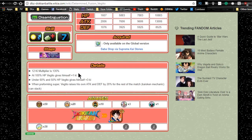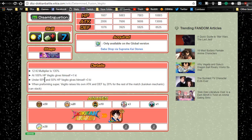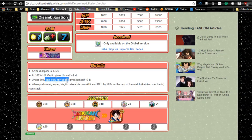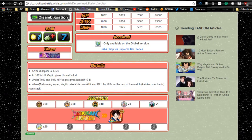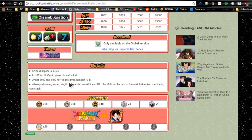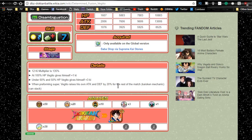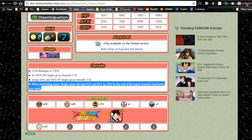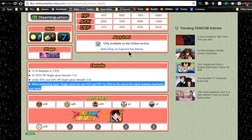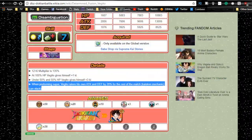He has a 12 Ki multiplier of 135%. At 100% HP, Vegeto gives himself one Ki; under 60% and 50% HP he gives himself three Ki - interesting. When performing a super, Vegeto raises his own attack and defense by 20% for the rest of the match - that's a Kaioken mechanic, so it can stack. He actually ends up being a really powerful unit. I didn't realize there was a Kaioken mechanic - I'm going over this live with you guys right now.